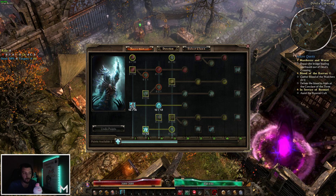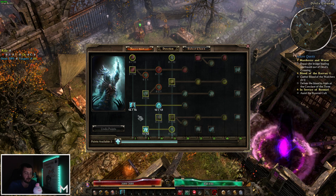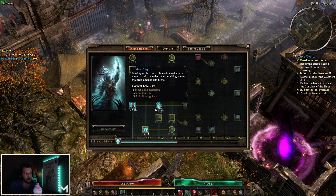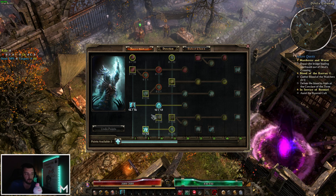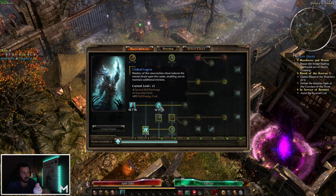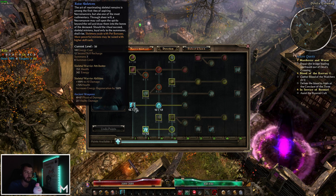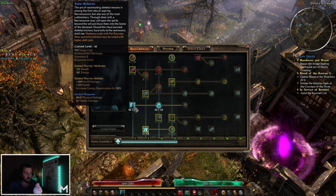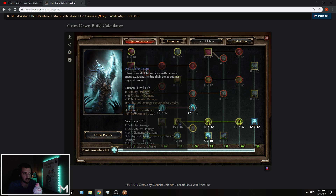I would advise you to level them kind of head to head at the same time — put five points into Race and then rush for Undead Legion when it's also at five, spreading them evenly all the time. Undead Legion is the one actually giving you the capability of summoning more skeletons, so you don't need to be running around with only three skeletons. You want a larger army. After all that, you definitely want to be maxing out this entire line.